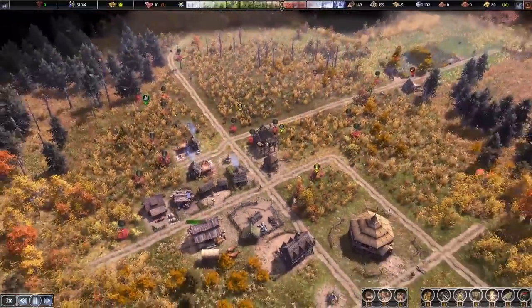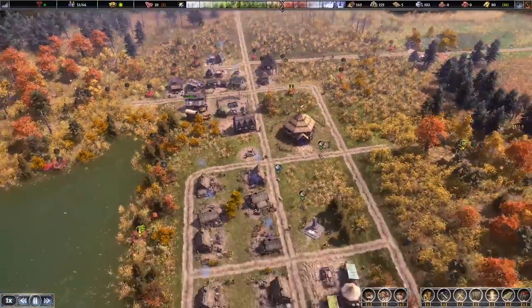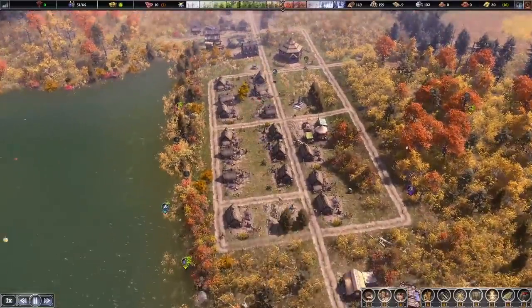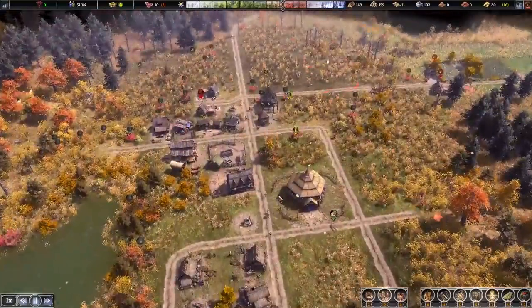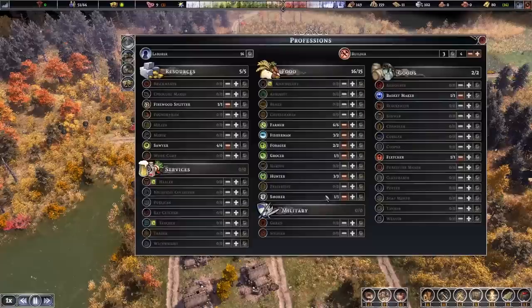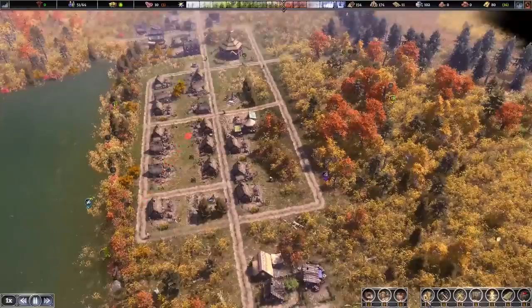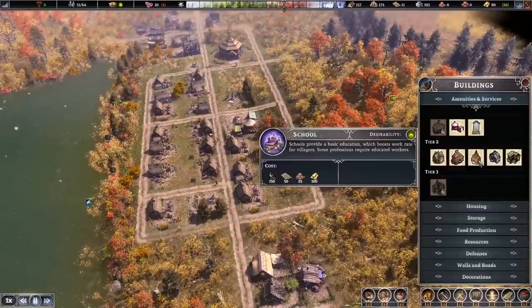15 more planks to be put into place. Looks like the roads are getting constructed too. We should have more people working as laborers — up to 16 again. Gold is coming in — the 16 gold is now here. The school required 100 gold, so we're almost there. Now we can figure out where exactly we want to put the school. We could put it right here at the very top of the street.